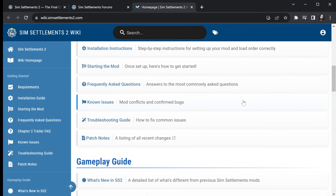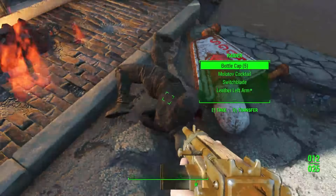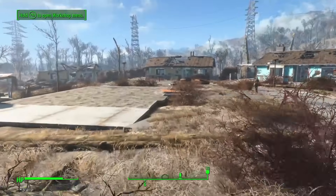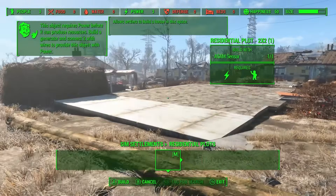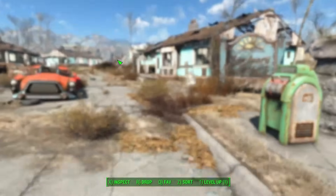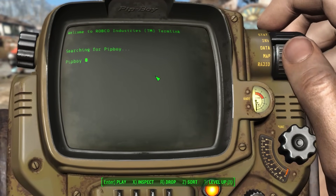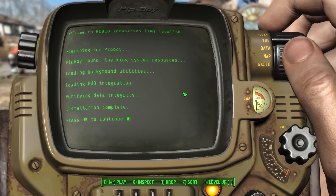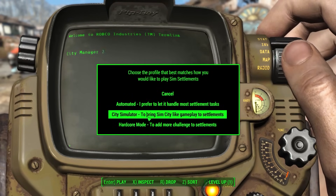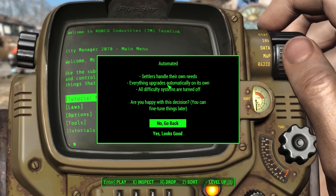The last thing I'll talk about is Sim Settlements 1 players. If you're coming from SS1, two things to note: first, you cannot use SS1 with SS2, so if you want to switch you'll want to do that with a new character. Second, the biggest adjustment most folks have is that things cost resources in SS2. If you want an experience closer to SS1, when you're handed the city manager holotape you'll be asked if you've played before and then asked to choose your experience. The option that most closely represents SS1 is automated building.